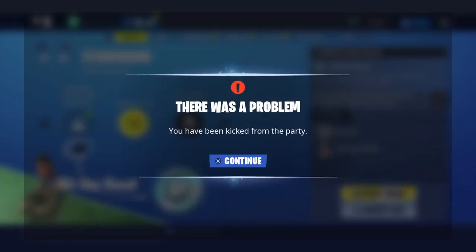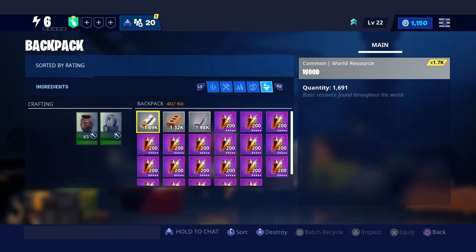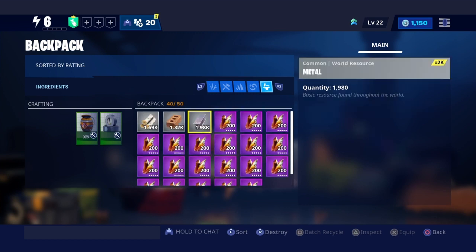Doing it right now — now, quick, kick! That was really fast. I think the duplication glitch worked first try. If your friend kicks you super fast, the glitch will work about 90% of the time. Let's go check — join me back. You'll know it worked if you still have the Sunbeam you picked up and your friend still has what he dropped.